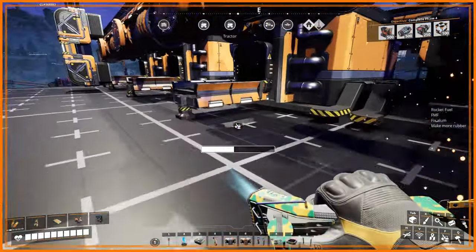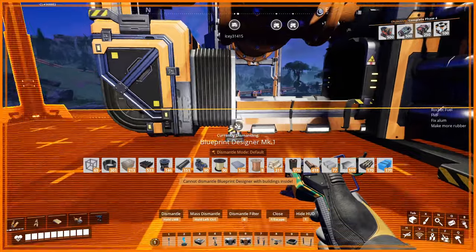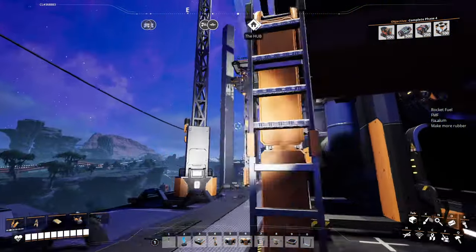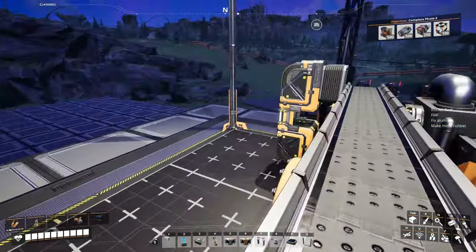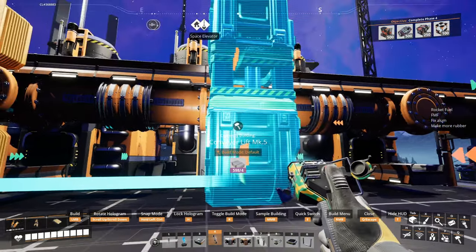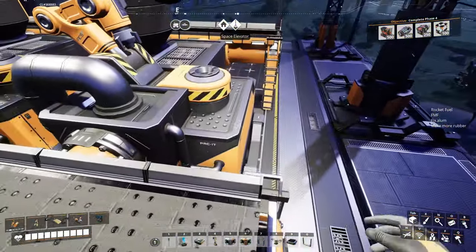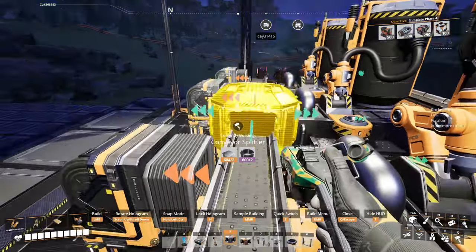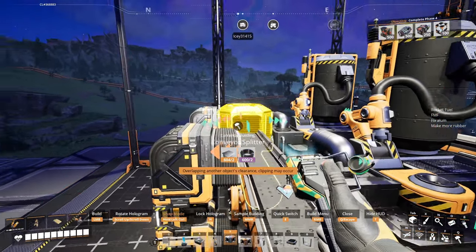If you've been watching the series, you know I don't like these poles sitting here. Maybe it's because the other builds don't have the poles — I like to remove them. Then we need more dummy lifts for snapping our splitters, and we should be able to climb up and grab a splitter. Currently it's not snapping, so we have to snap one to the top of the splitters.